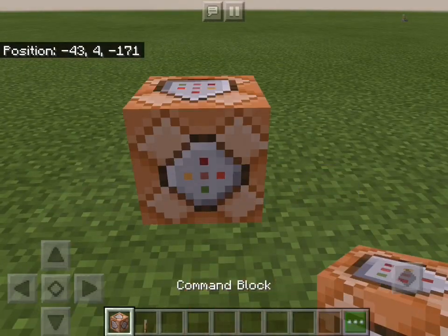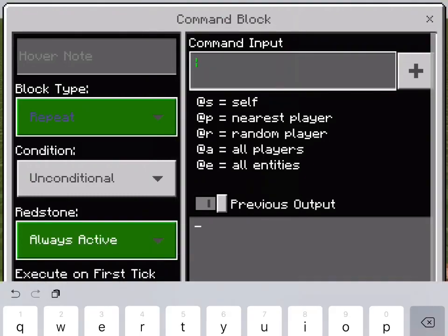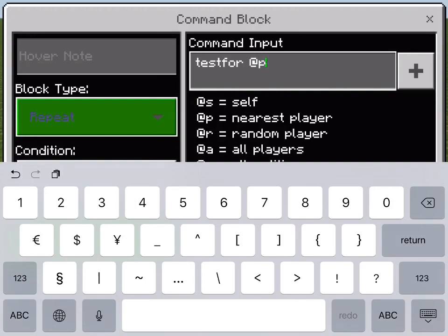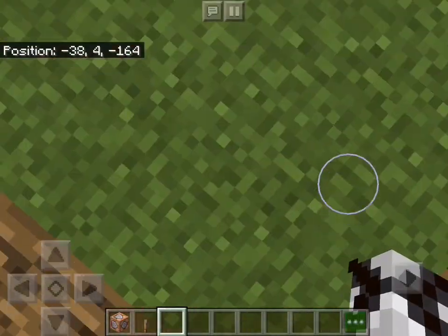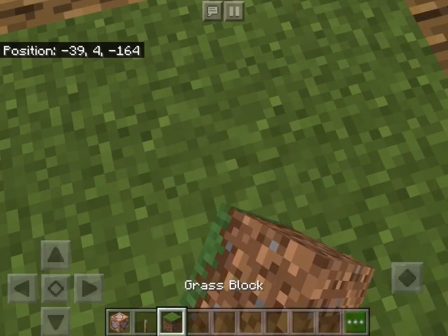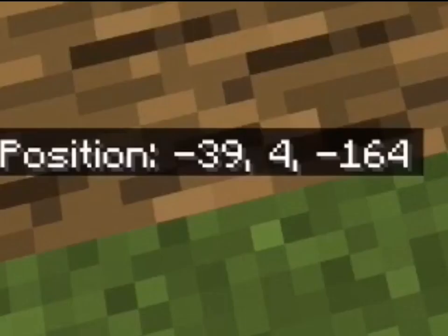Place a command block down. Put it as repeat and always active. Now you have to type in testfor @p, and then after that, type in the coordinates that you want your area to be surrounding. Say if I wanted to give a player an effect when they walk into this square, I need to find the middle point and find the coordinates of that place. Make sure to note it down so you don't make a mistake. So it's minus 39 for x, and minus 164 for z.